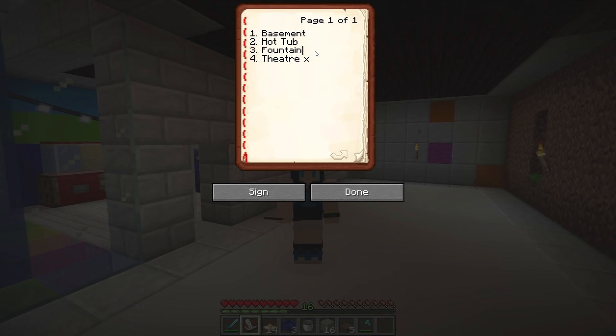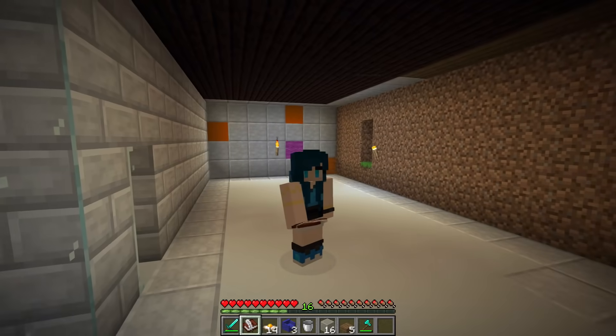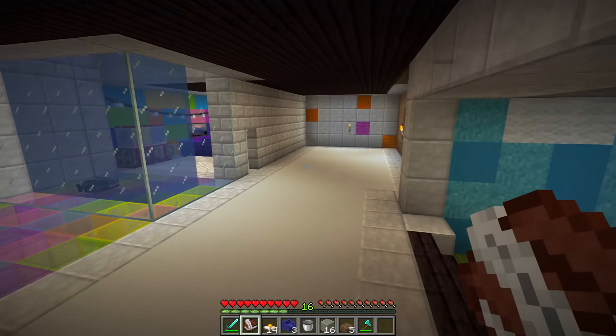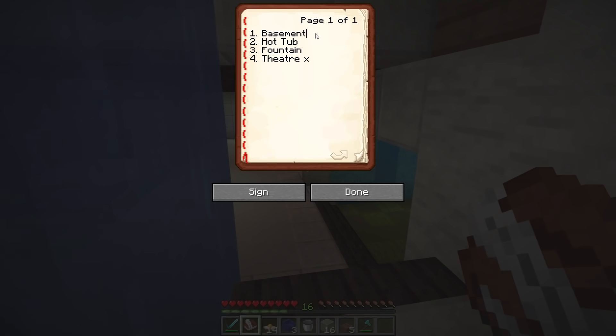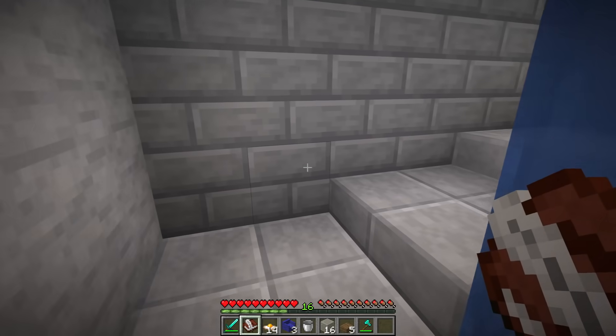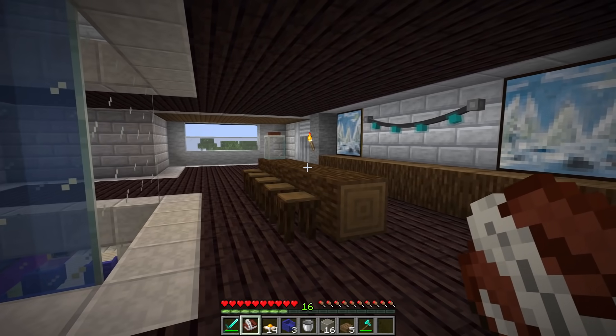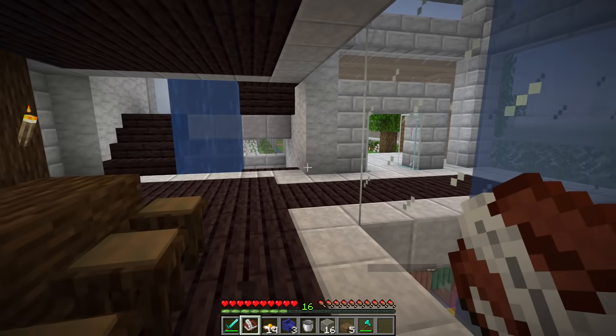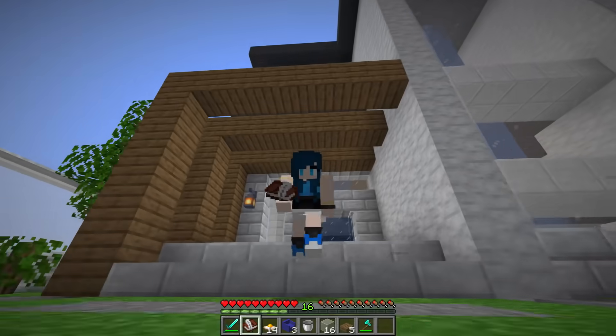My next job is to make a fountain and a hot tub — I have to go upstairs. See you later, Rainbow. Good luck. You're done already? I'm still sliding my pantry. I'm going to do the basement at the end. I see Gold's bar is looking good. Don't walk up — I don't want to spoil anything.